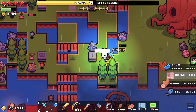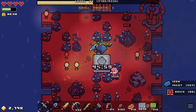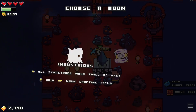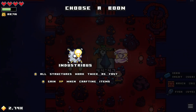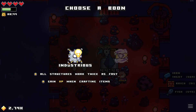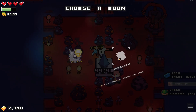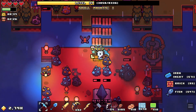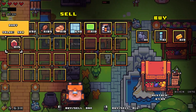There's this pillar in the middle which I'd like to tap one more time. We get a choice: merchants sell items at double the price, or industrious — all structures work twice as fast. We're pretty much done crafting all our stuff, so I'd rather go with merchants because I think I have some stuff to sell.